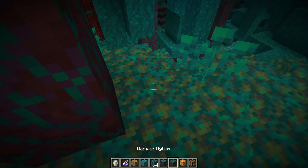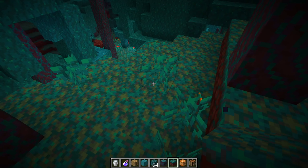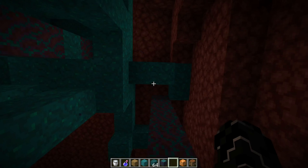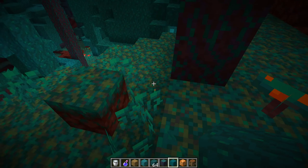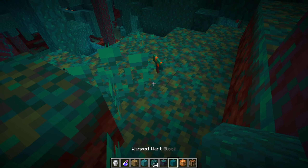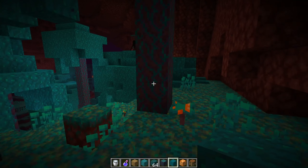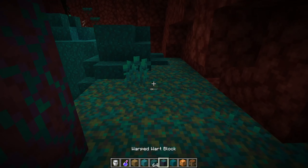Then we have warped nylium on the ground, like the nether grass, and those warped nether blocks. The nether warped blocks are just like the normal warped blocks but in the green color.